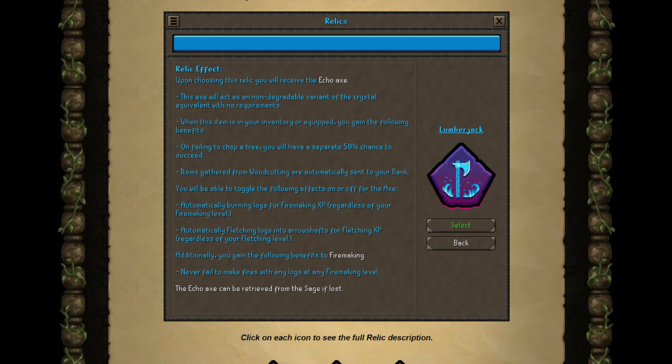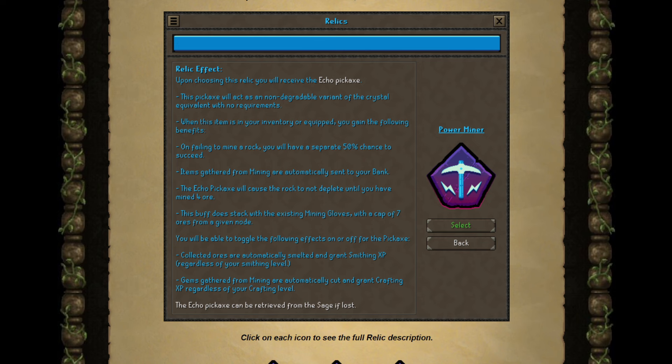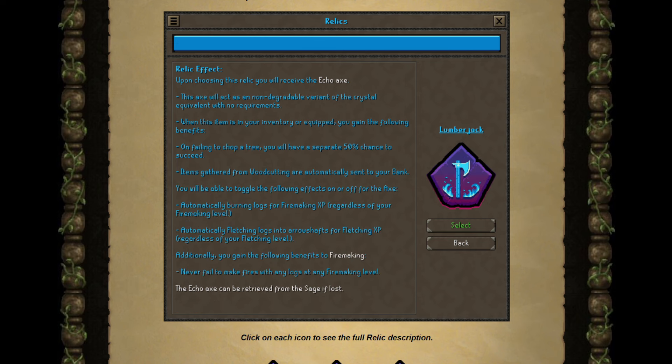Mainly because you get arrow shafts. If you would be getting longbows or, dare I say, planks — lots of people on Reddit and Discord say they want planks instead of arrow shafts — then this would be very, very strong. Arrow shafts, not so much. In terms of output, Lumberjack covers three skills: Woodcutting, Fire Making, and Fletching, whereas Power Miner covers only Mining and Smithing. This kind of balances things out. However, Woodcutting, Fletching, and Fire Making are so easy to level. I think Lumberjack is by far the weakest relic here, so I don't like it at all.